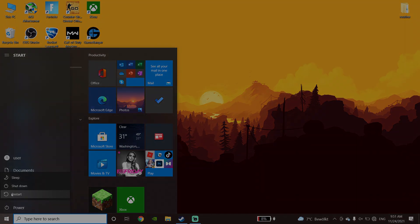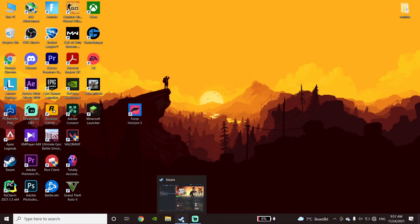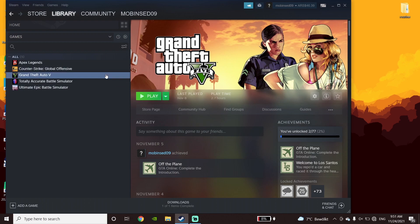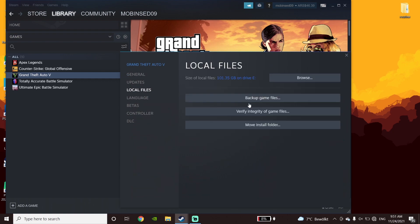just go ahead and verify your game files. First of all, open up Steam and then right-click on Forza Horizon 5. After that go down and click on Properties, then click on Local Files, and click on Verify Integrity of Game Files. Go ahead and verify your Forza Horizon 5 files. That's the third method I know to fix Forza Horizon 5 crashing or freezing on PC. And if that didn't work,